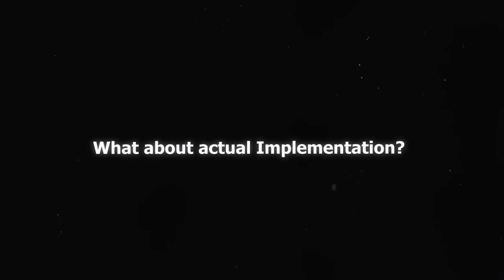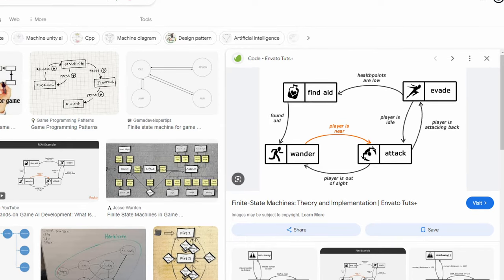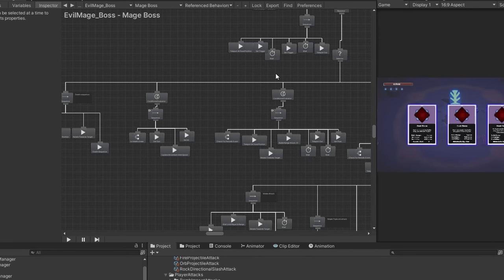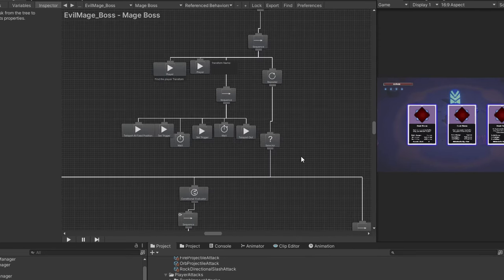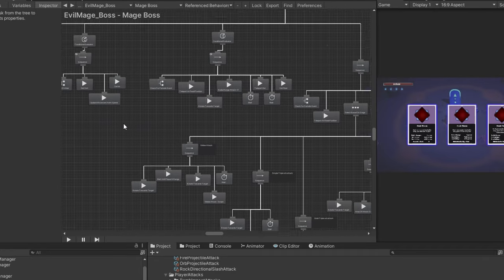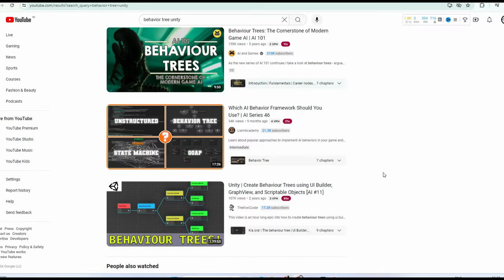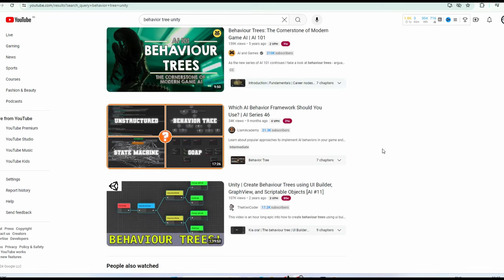As for the actual code implementation, a simple finite state machine approach can work fine. However, I'm using behavior trees. This approach provides the flexibility to visualize the boss's state and keeps the code highly modular and reusable, and it also helps in debugging efficiently. When you have a complicated boss fight, you need all the help you can get. I don't want to make this video about coding, but you can find great resources on behavior trees on other channels.